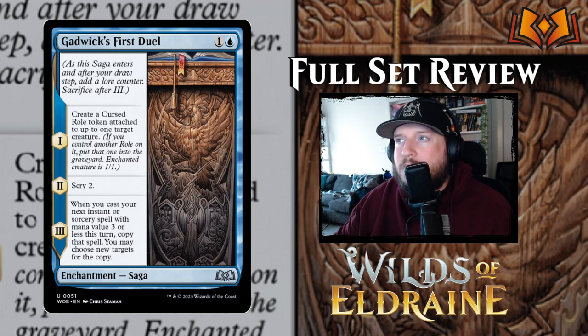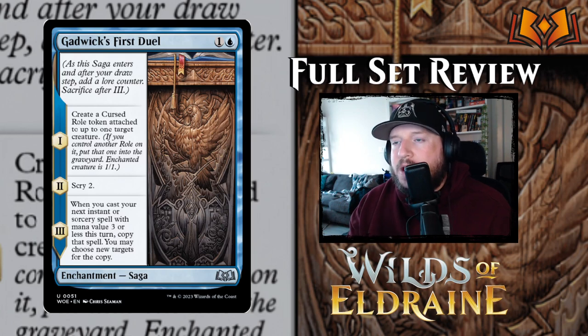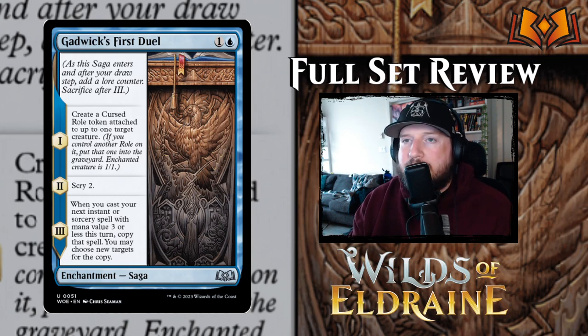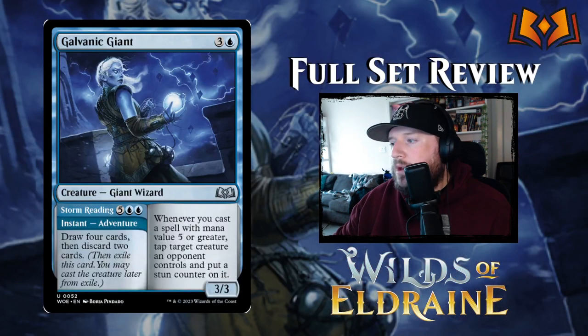Next up is Gadwick's First Duel — one and a blue for an enchantment saga. Chapter one: create a Cursed Role token attached to up to one target creature. Chapter two: scry two. Chapter three: when you cast your next instant or sorcery spell with mana value three or less this turn, copy that spell and you may choose new targets for the copy. Not too bad — it's up there with the best two-mana sagas in blue. On turn two you take one of their important pieces out of the game, on turn three you look ahead and set up, and on turn four you get to double something. I like that a lot.